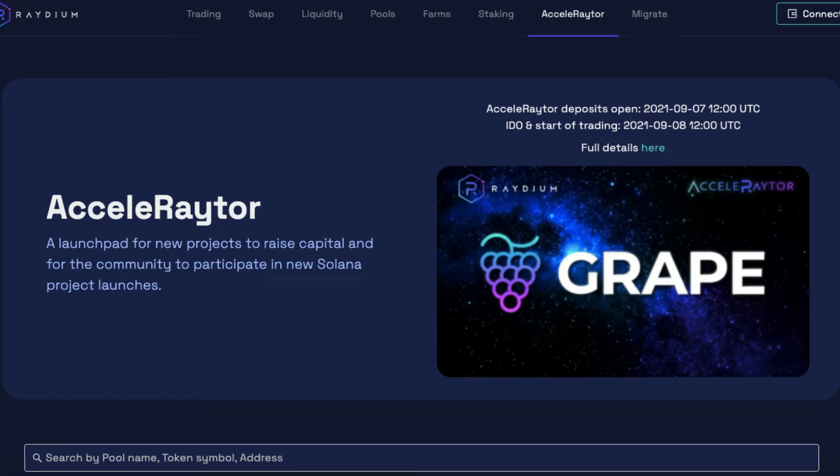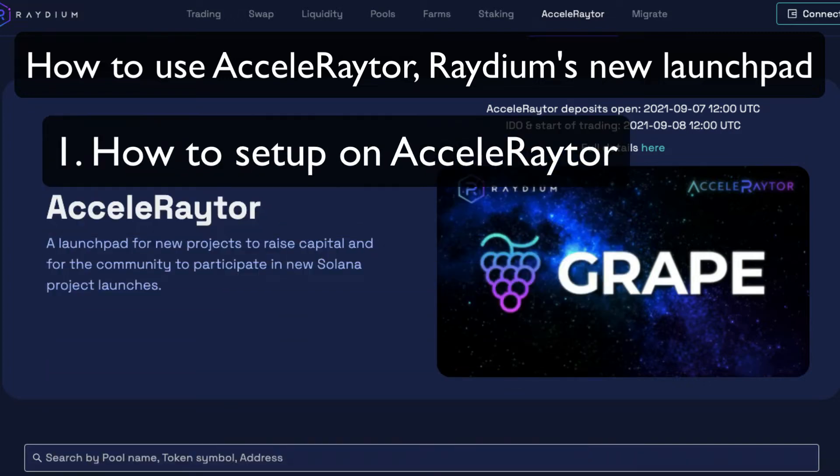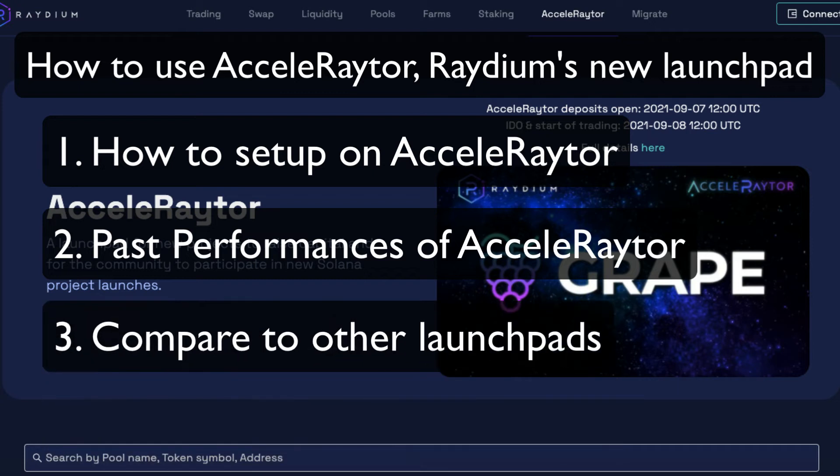Hello there, how are you going everyone? I hope you're all fine. In today's video I just want to introduce Raydium's new launchpad called Accelerator, which operates on Solana. In this video I'll be giving you a live demo on how to set up on Accelerator, which is by the way super simple, how it works and compare it to other launchpads.